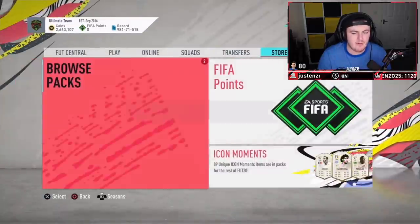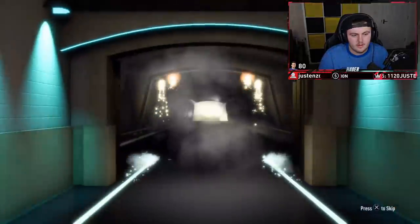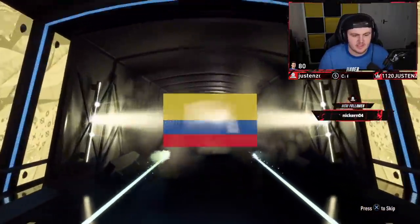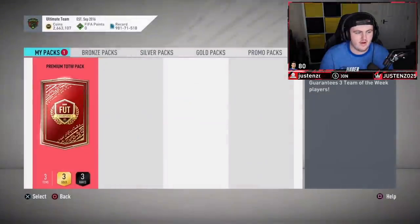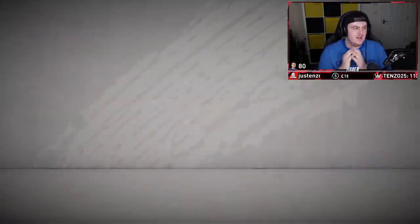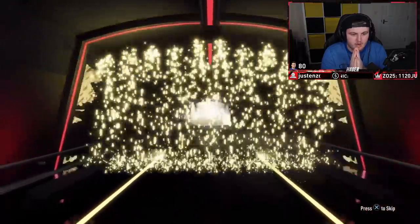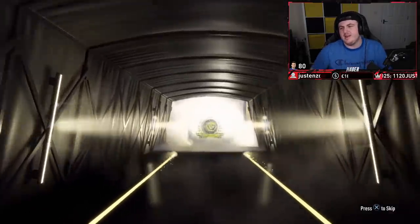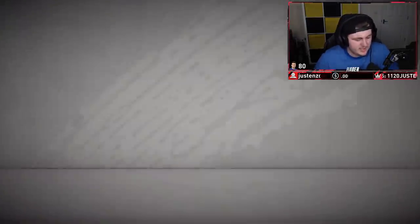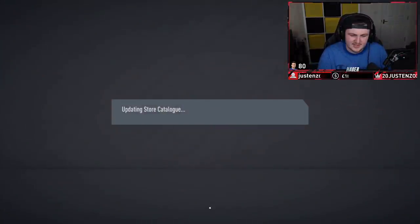We've got a 100k pack and a premium team of the week pack to open. First, the 100k pack — no walkout. It's going to be Farc out, an 83 in a 100k pack. Disappointing. Got a transfer of Bergwin in there though. Premium team of the week pack — show us the Korean flag EA, please. It's a walkout! Korean — oh, you little troll. Disappointing. Could have been Klossaman but obviously there isn't.